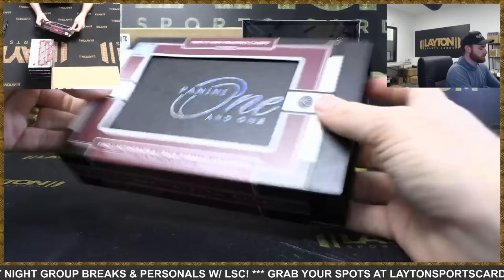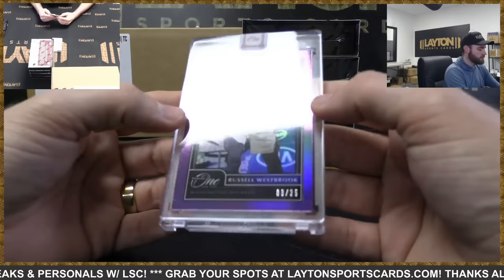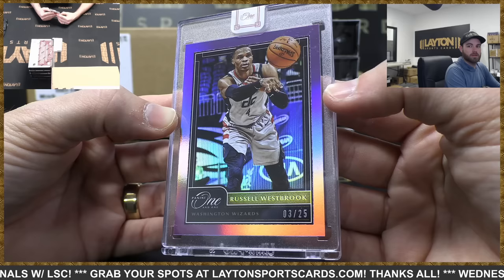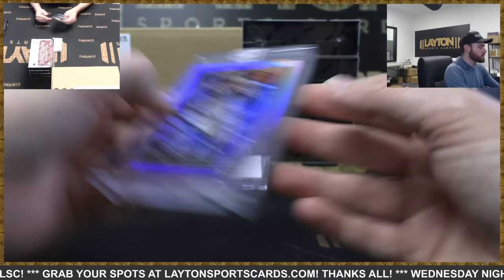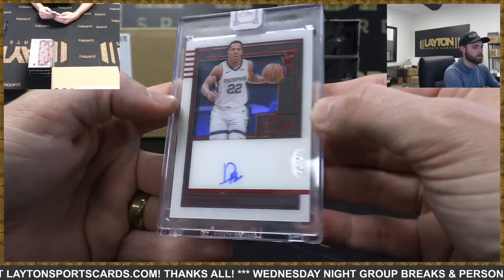Nice hit, Celtics, congrats on that. Russell Westbrook to 25, Wizards. And that is a rookie auto to 25, Desmond Bane — nice rookie hits in this one.